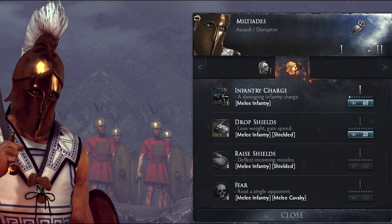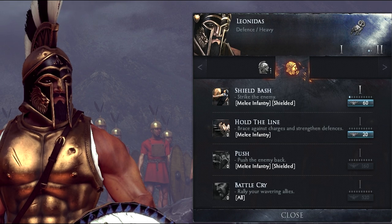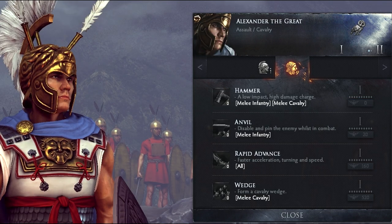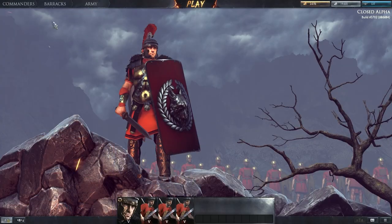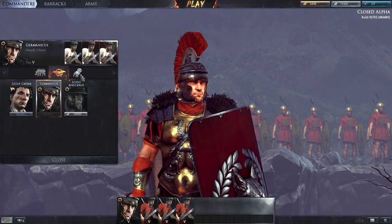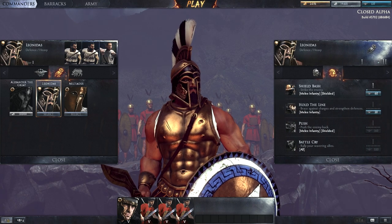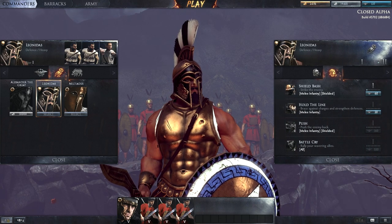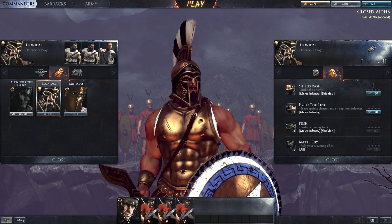If you pick Germanicus you will have to bring melee infantry units to the field. Bringing Caesar is best combined with missiles or artillery. Every commander has a unique profile so you will have to level them up individually. In this overview we will use the Greek commander Leonidas, who is able to hold the line for a huge defensive bonus, do a shield bash for great close combat damage, and rally routing allies.